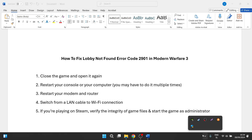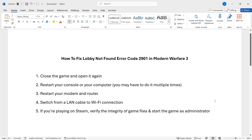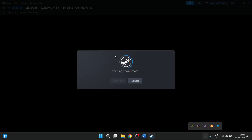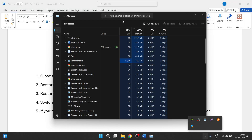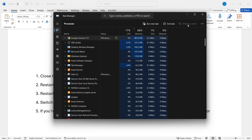To start the game as admin, first you want to close down Steam completely. Do this by pressing the X button, but that's not enough. Go down to the system tray, click Show Hidden Icons, right-click, and select Exit Steam. This will shut down Steam completely. To verify, right-click on your taskbar, click Task Manager, and type Steam at the top. If nothing shows up, that's good. But if Steam appears, click on it and press End Task.